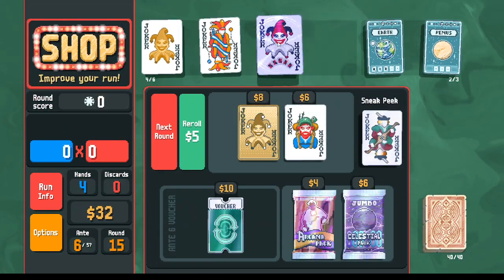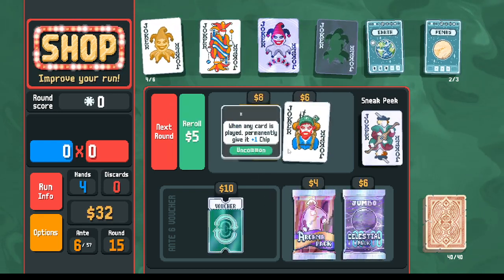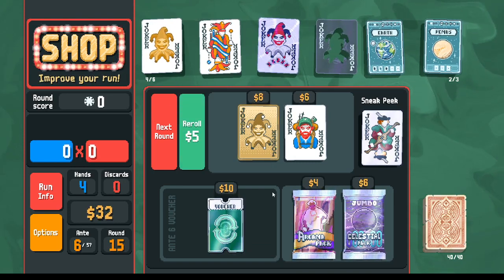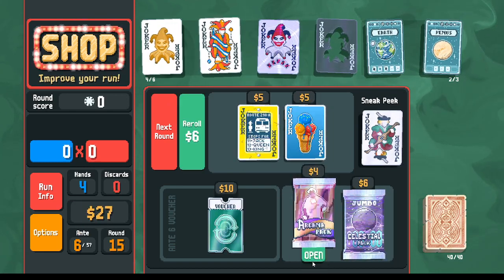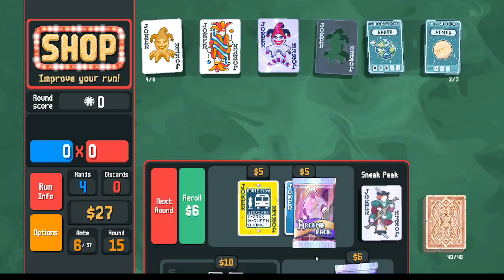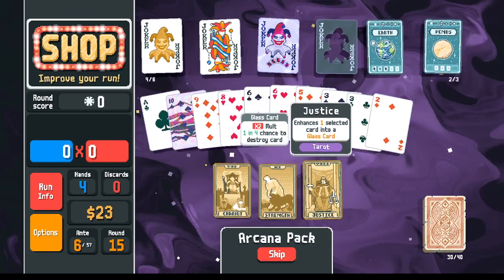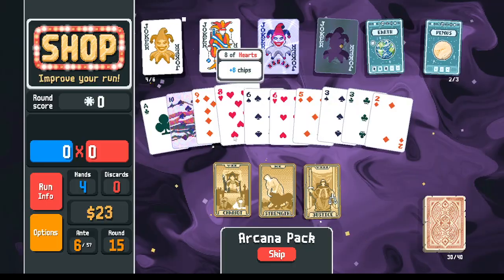Maybe even better if we get the plus 10 before we get the times two. We've got Cartomancer possibility. I do have the Jumbo celestial pack — the last card we used was a series card. Ice Cream is very powerful. Let's open the arcana pack first — Justice. If we go Justice we can play tens and sixes, that'll be enough to one-shot.